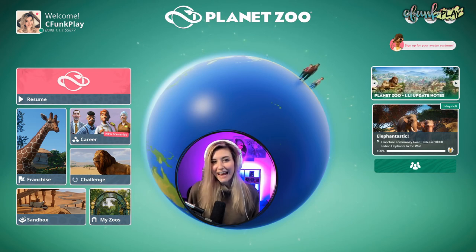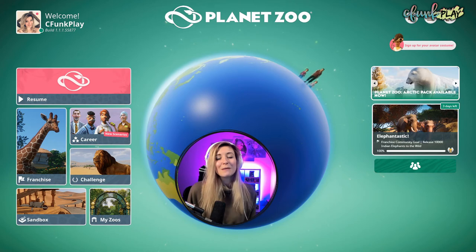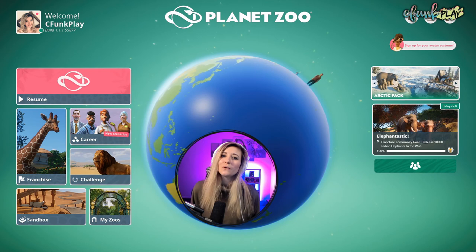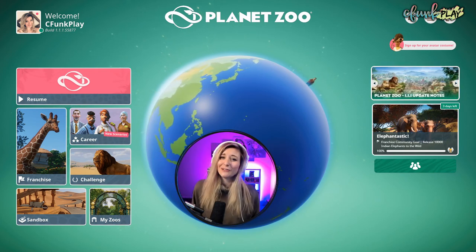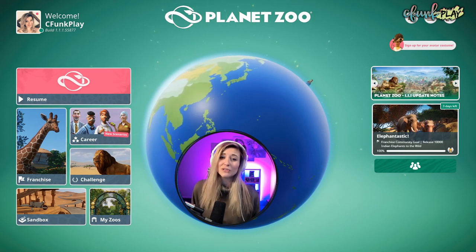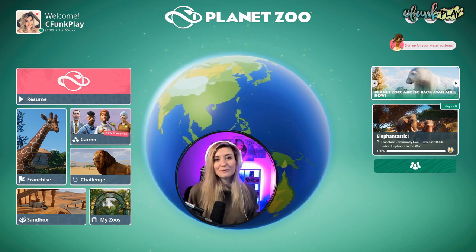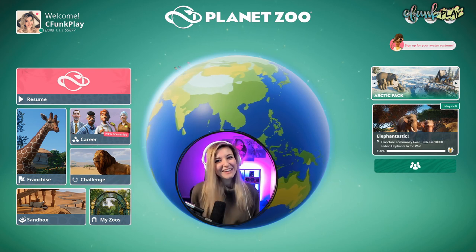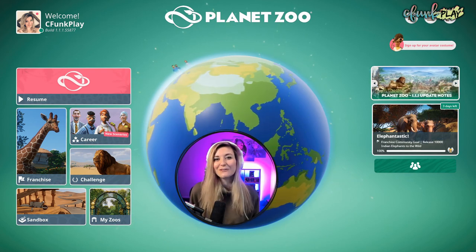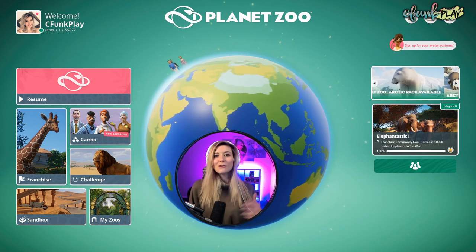Underneath that you've got Elephantastic, which is the franchise community goal. This combines the whole Planet Zoo community together to go towards one goal, and I think that's such a sweet idea. Keep in mind, if you don't already have these animals in your zoo when the goal starts, the prices of these animals skyrocket because everyone wants to get involved. So it can be a little difficult, but if you just wait until the challenge is over you can still get the animal you'd like. However, if you already have the animal, go for it and go towards that goal.